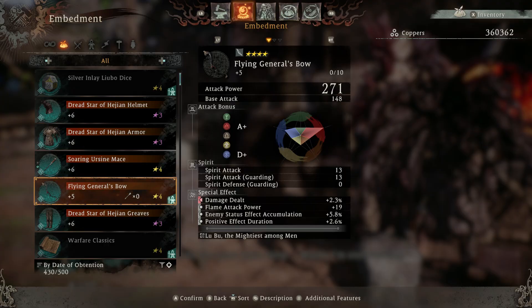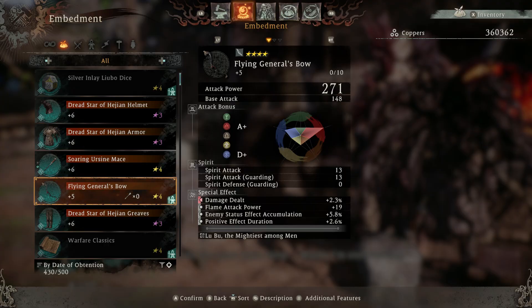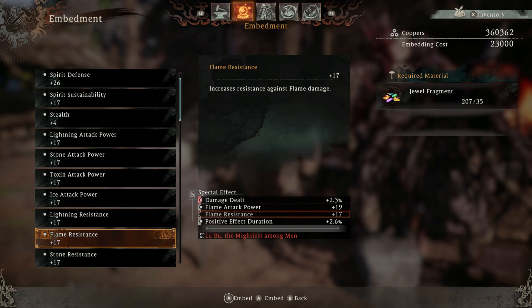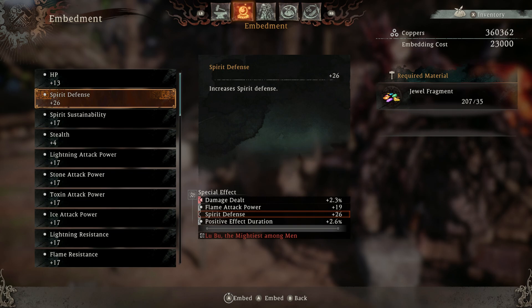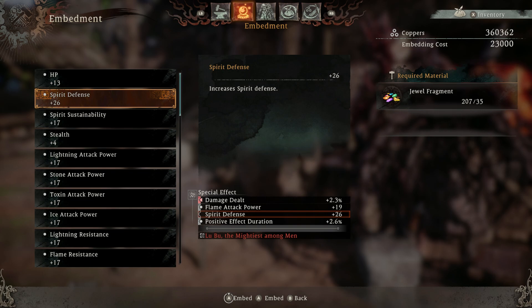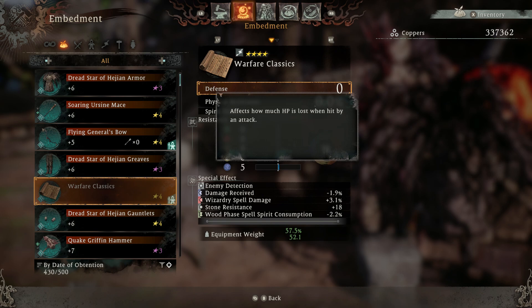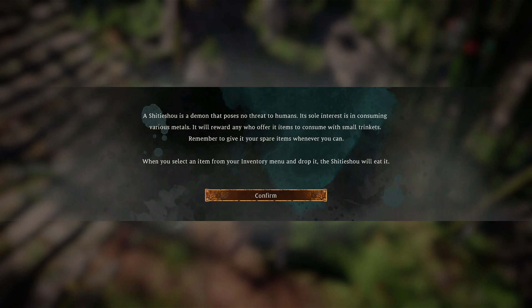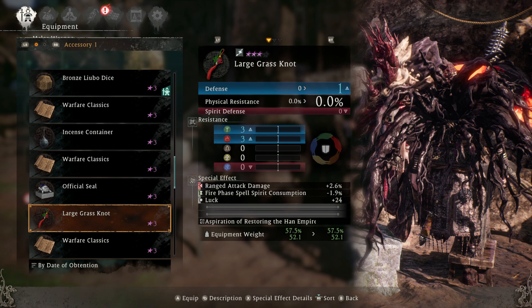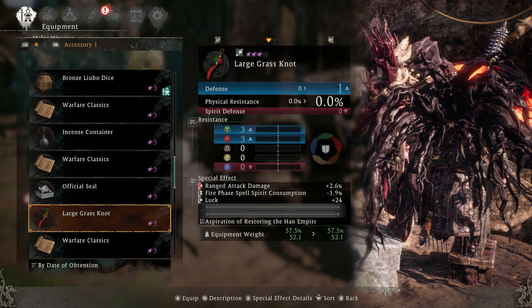Ranged weapons are easy to forget about, but you can change the jewels on them to benefit your build — even if you never actually use them. You can put passive effects on ranged weapons and still get those benefits just from having them equipped. Unfortunately, you can't change jewels on accessories, so with accessories it's about re-rolling them or finding the best ones — either from the little demon bear that gives an accessory when you give it an item, or from random world drops. Focus on accessories that have jewels matching your build rather than their armor stats.